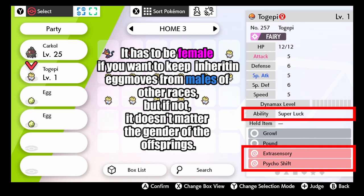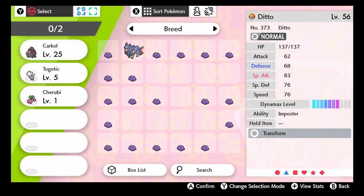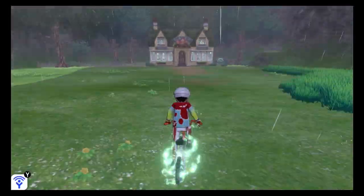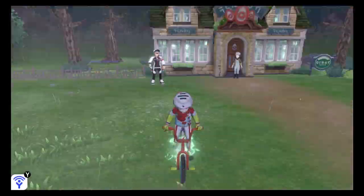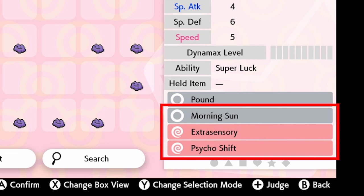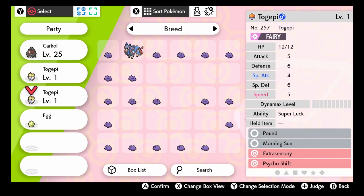Now I have a newborn female Togepi with the ability of the mother and the egg moves of the father. But now I need to transfer the third attack, Morning Sun, from the Cherubi. So once again, we put together the female Togepi we just got — which I evolved to Togekiss — and the male Cherubi to continue breeding. These three are all the egg moves I want to transfer, so the gender of this offspring should not matter. But if you want to continue breeding more egg moves, then you need a female Togepi. Finally, we have the Togepi we want with the attacks of both fathers and the hidden ability of the mother.